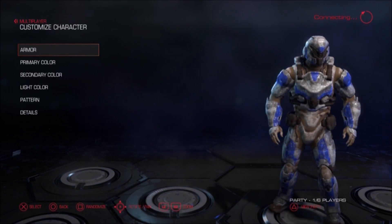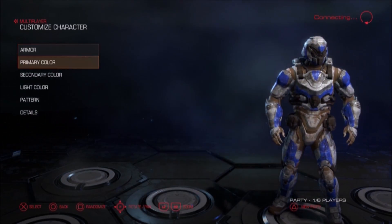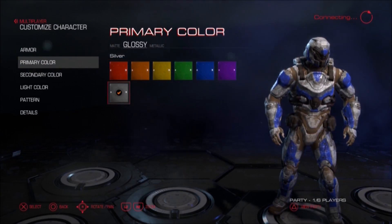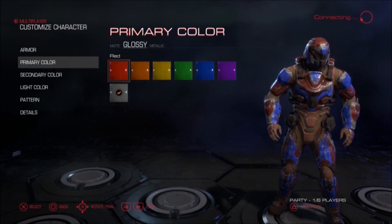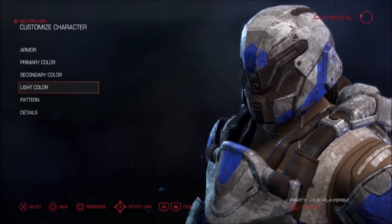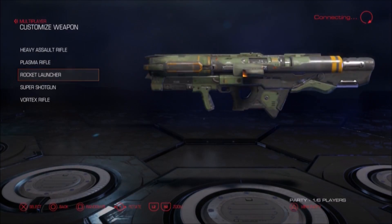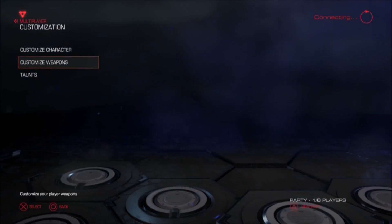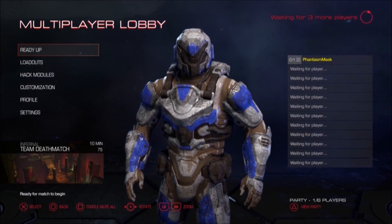I did take a look at a few of the customization options. I made this stupid looking guy right here. You got armor colors, though the color scheme really isn't that good. There is a metallic and a matte setting I didn't notice earlier. Looking at some settings: weapons include the heavy assault rifle, plasma rifle, rocket launcher, and a vortex rifle, whatever that may be. And there are even taunts and dances.